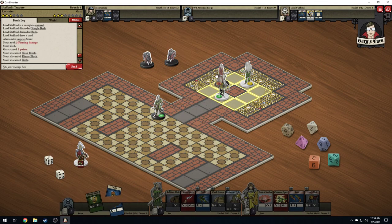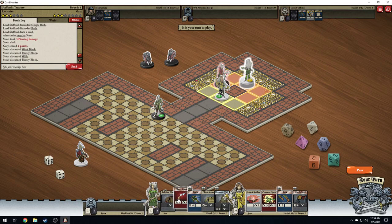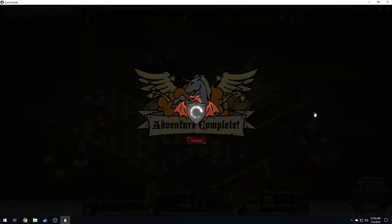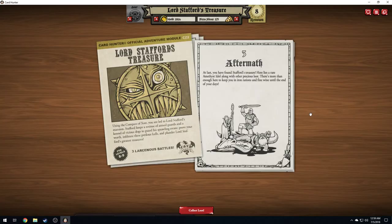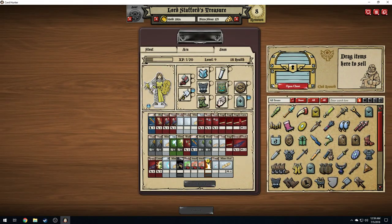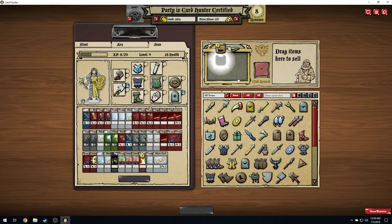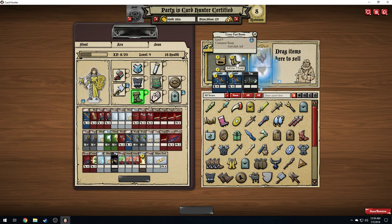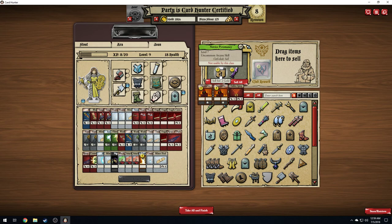He only has one health left — as long as his head is... perfect. Onward! At last you have found Stafford's treasure. Here lies a rare amethyst idol along with other precious loot — there's more than enough here to keep you in iron rations and fine wine until the end of your days. Sweet! What did we get? Ooh, ooh, ooh — treasure!